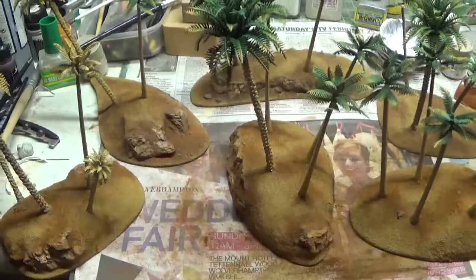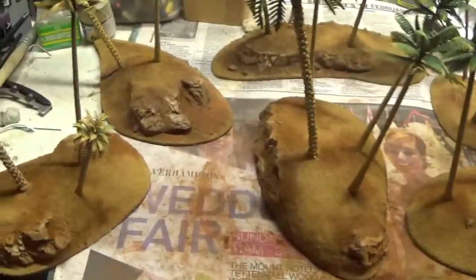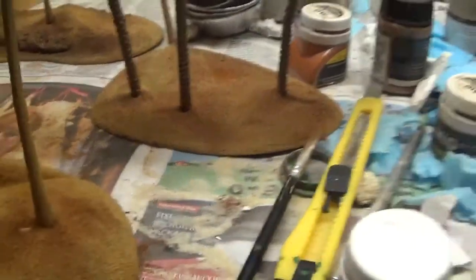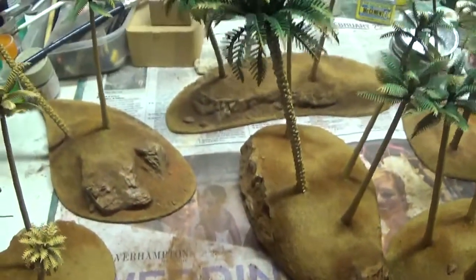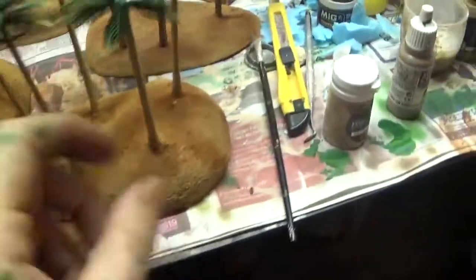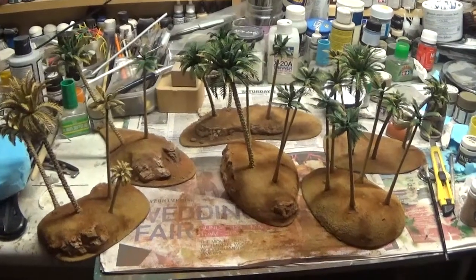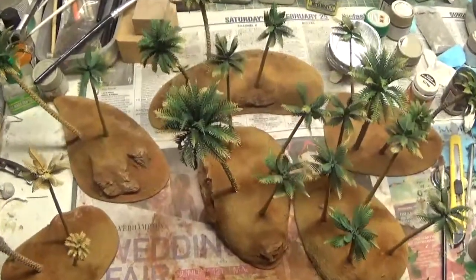I've been working on some more scatter terrain for a commission for a friend. These are line-of-sight blockers — a bit different to the other ones I posted earlier, which had just a very slight gradient. These are more to block line of sight and add obstacles. They had to go on a battle mat, so they just add some bumps and lumps to the mat. I'm making about 16 different versions so they can all go on the mat together. He's had some buildings off me before, so it's kind of finishing off certain sets. I think they look okay — perfect for any kind of table.